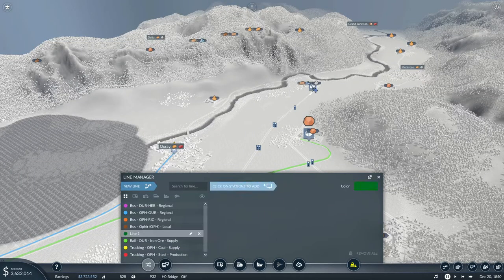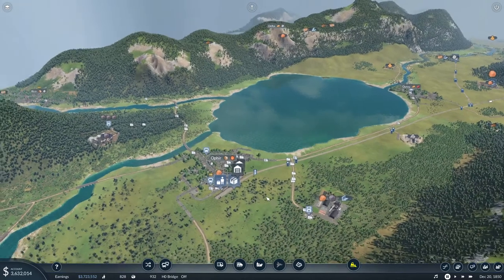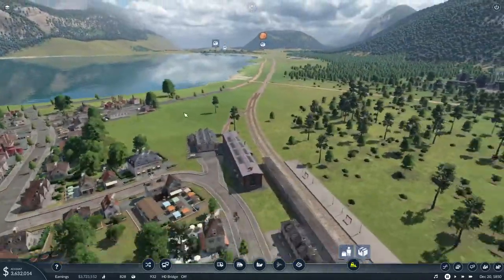Let's set up the line. I'm going to go from here to here. That is going to be Rail — let's call that OPH Steel Supply. Now we have to build a train. Let's get that taken care of before we do anything else. Trains are expensive. We do not need the big Camden Amboy — we're going to go with the American, I think. To move steel we're going to need flat cars.